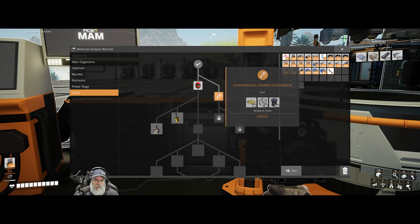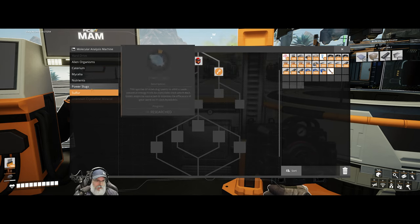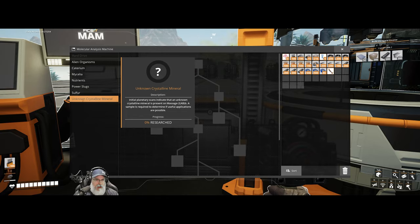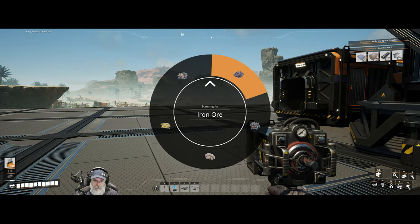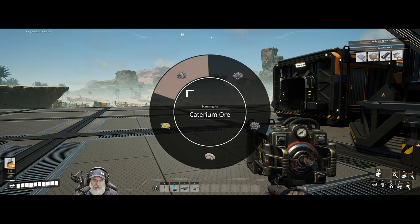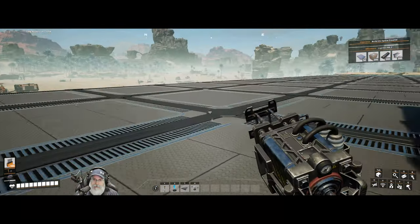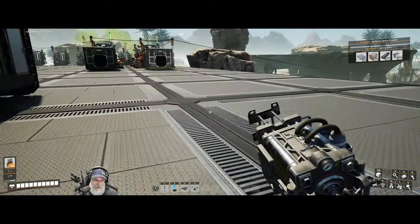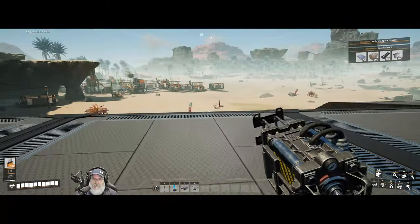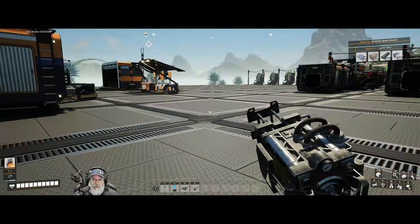So we've done sulfur. I think this is what we need here, and I think this is quartz — but we don't have the ability to scan for quartz, we're going to have to find it. That'll be on the to-do list and something we should probably prioritize fairly soon, because I believe that's what's going to unlock our blade runners.